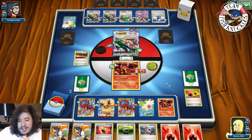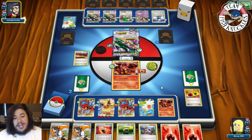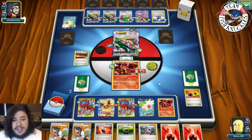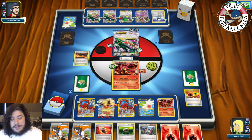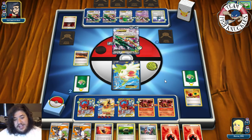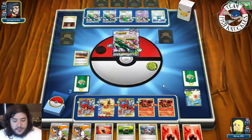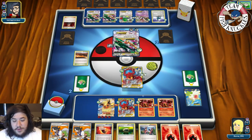That was unfortunate. Next turn we can knock out the Rayquaza. I should have just attacked with Flareon EX and then knocked out next turn with Volcanian — that would've been the smart play. Opponent plays Lysandre to bring up our Shaymin and takes two Prize cards. But we can win next turn.